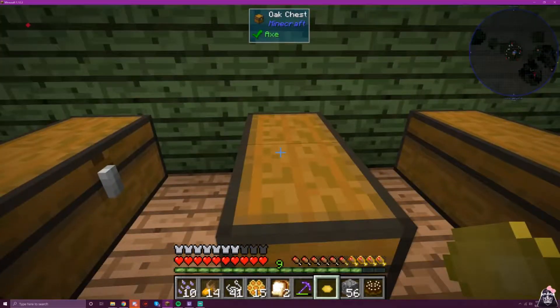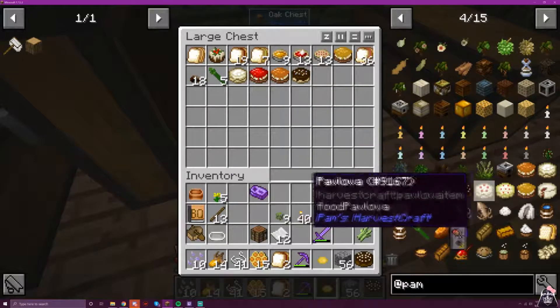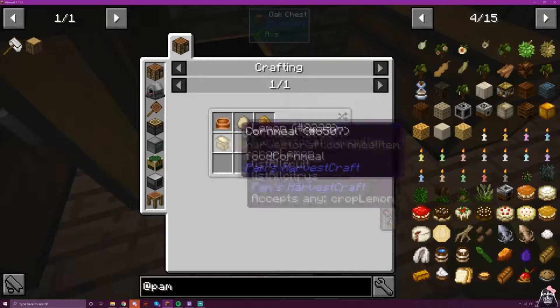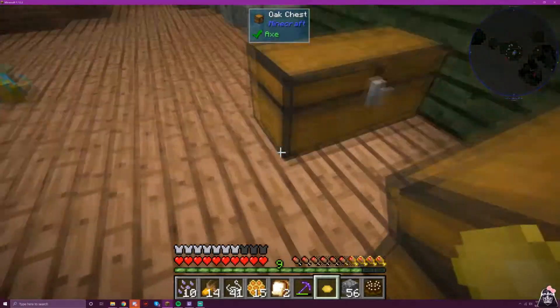My birds are making noises at me. Oh, my game froze for a second. So let's see — we need dough, sugar. Egg, sugar, cornmeal, lemon — I'm gonna need another lemon, but that's okay, we can get that.